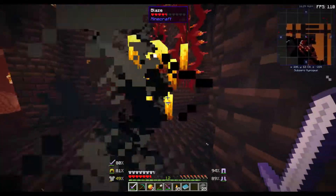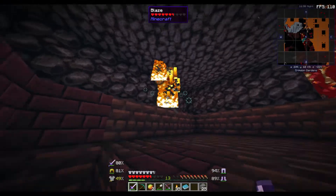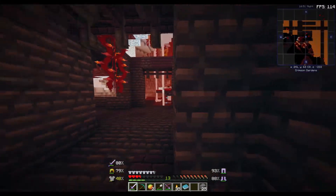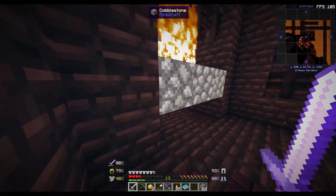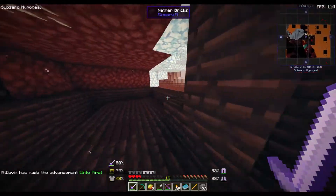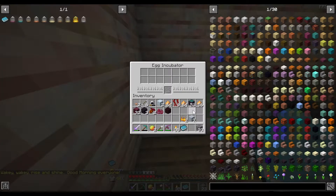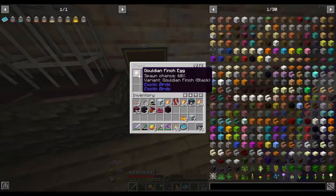All right, recharging. No blaze rod yet. I thought I was gonna dodge it for a sec, but nope. He lit up! All right, we got ourselves a blaze rod. I'm going to do more of this off camera, so we'll head back to the portal and I'll see you guys back at the house. We made it back and we have two blaze powder now.